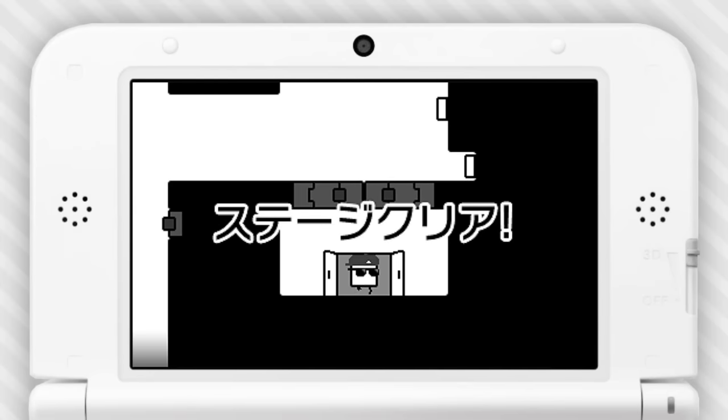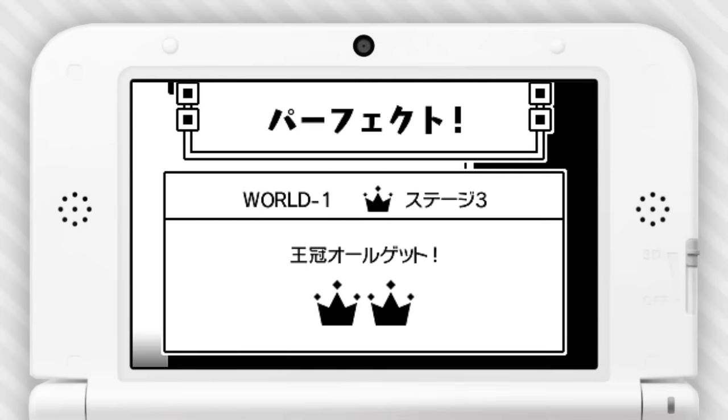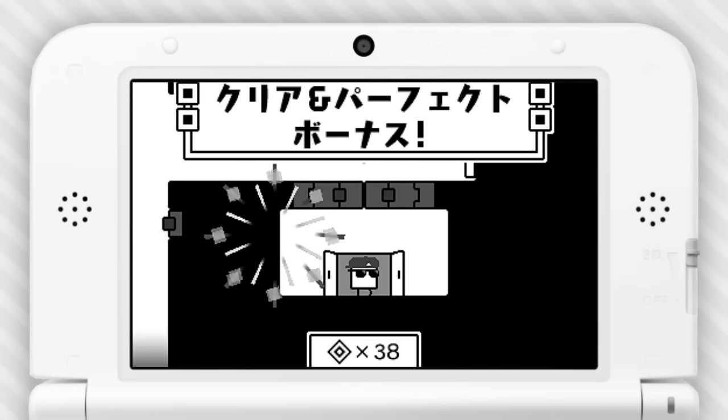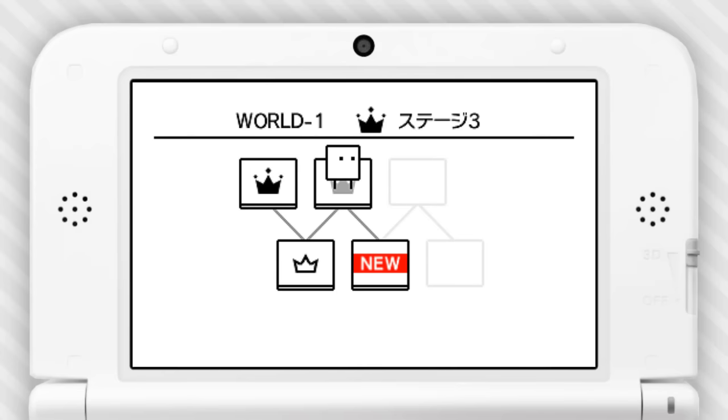It's a fun game — I definitely think it's relaxing, especially with the music and just the really simple visuals. I think you can also ask for a hint with a little light bulb button on the touchscreen. We're not gonna use any hints on World 1 — that would be really embarrassing.